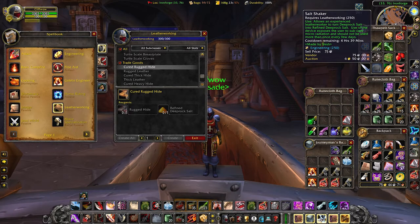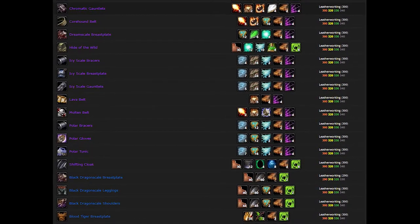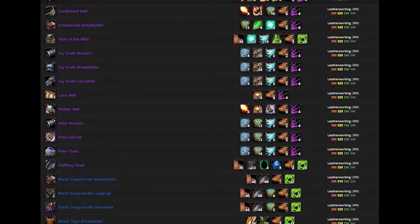This is on a 3-day cooldown — a little bit faster than Mooncloth — and currently it's worth quite a bit more money. At least on Feralina Alliance side, Refined Deep Rock Salts are going for about 35 gold each. That means every 3 days, just by having level 250 leatherworking, you make a free 35 gold.